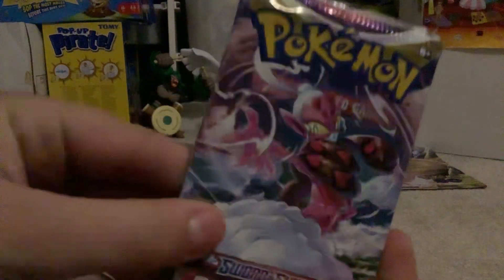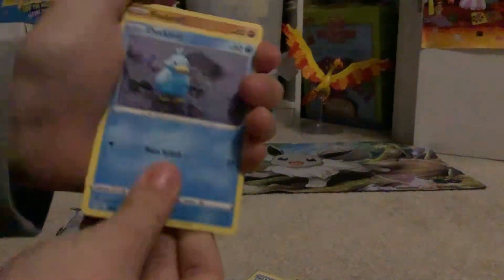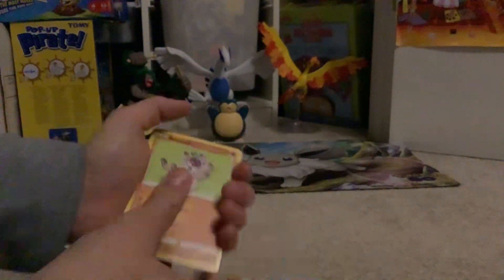Next pack — let's see what we can do here. This one hasn't been doing good so let's spin it around. We got: Energy, Lost Vacuum, Cascade, Ducklett, Rockruff, Seel, Snover, Sea Dot, and Raichu. Alright, and this is the last pack of the booster box.